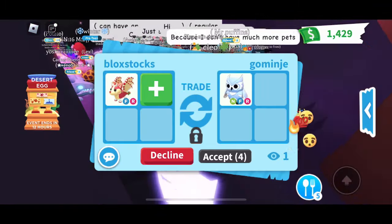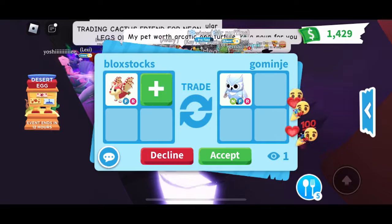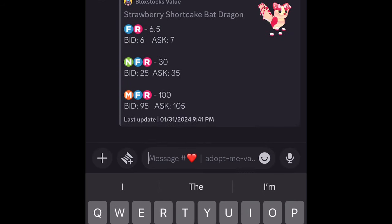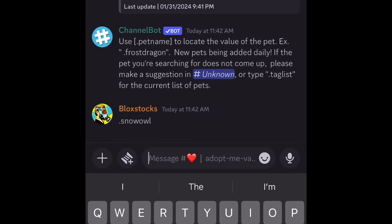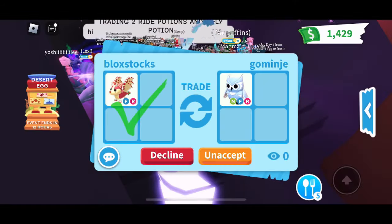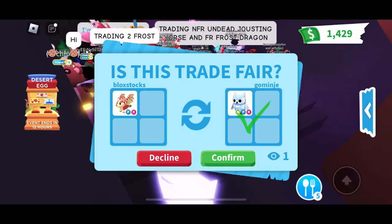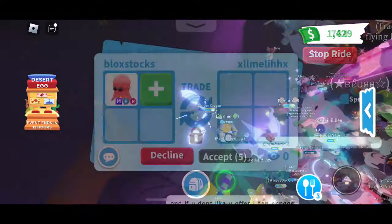Go Minji is offering a Neon Flower-Ride Snow Owl for my Flower-Ride Strawberry Shortcake Bat Dragon. I'm getting a lot of love over here. The Strawberry Shortcake Bat Dragon is six and a half points — it's going up in value. The Neon Snow Owl is also six and a half points, so this is a fair swap. It's an instant accept. We know it's a fair swap, but I'm going to decline because I like the Strawberry Shortcake Bat Dragon. This thing may continue to increase in value.